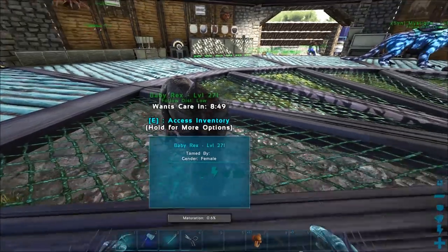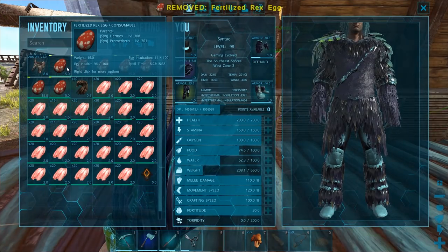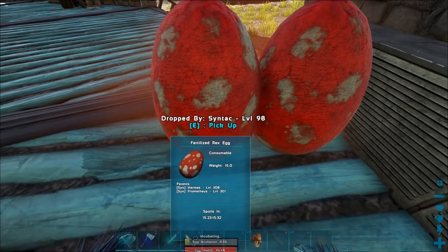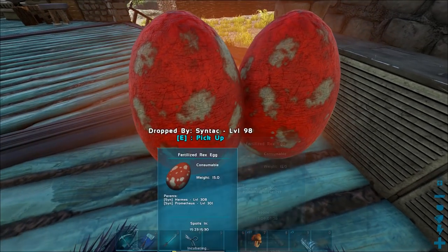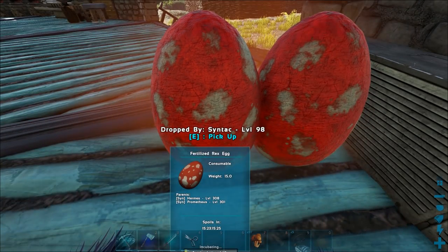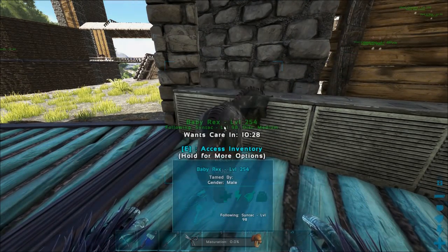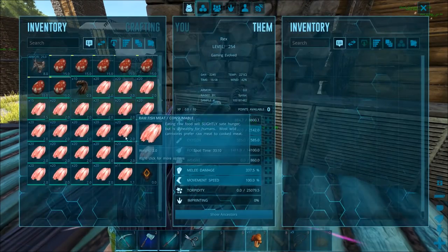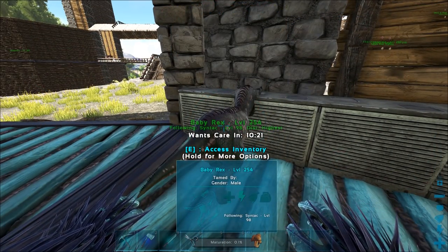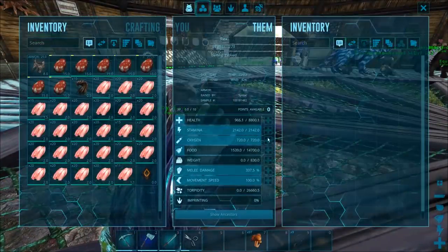We need to check if it's male or female — it's a female, that's really good, we need more females. Let's hatch another one here. We'll drop two down and pick one up just before so one hatches after the other. Wait for it... and there we go — just one, no twins. It's a male. Let's give this thing some food.